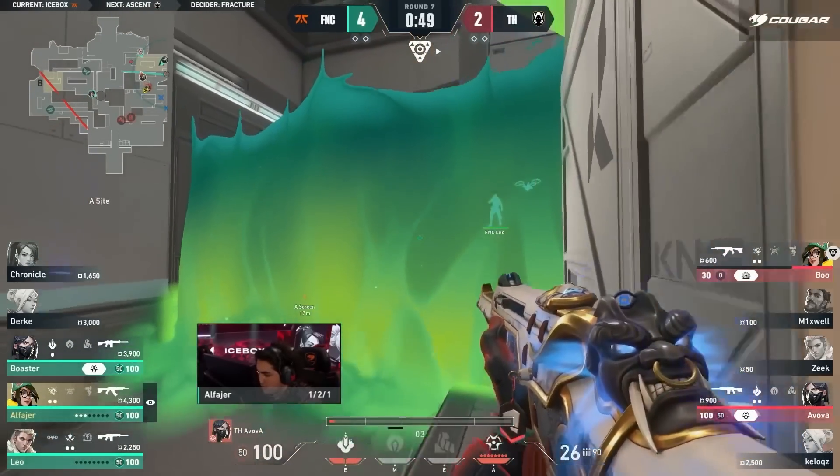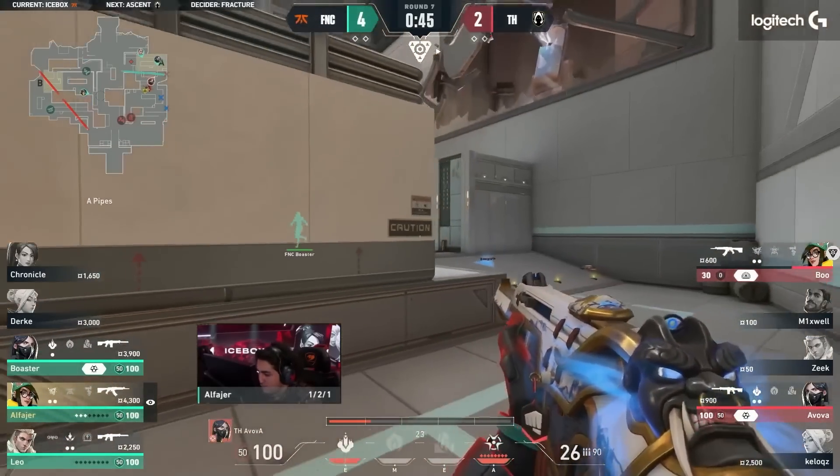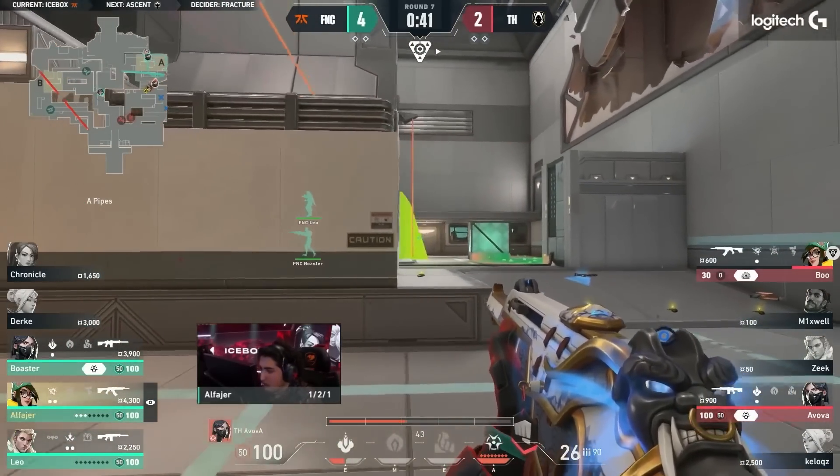Leo is using the Hunter's Fury. He's off the footsteps, calm — Chronicle's position tells him when he can slam that one. So even without a dart or anything spotting it, he just blind is able to snipe one player off. Fantastic.